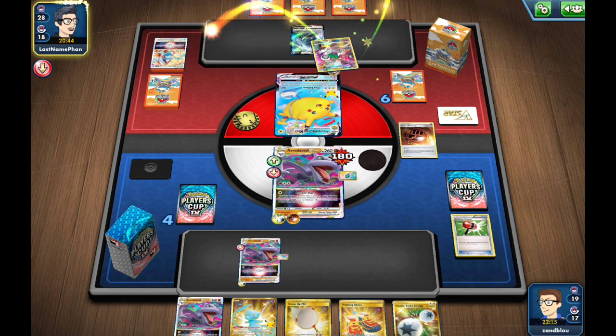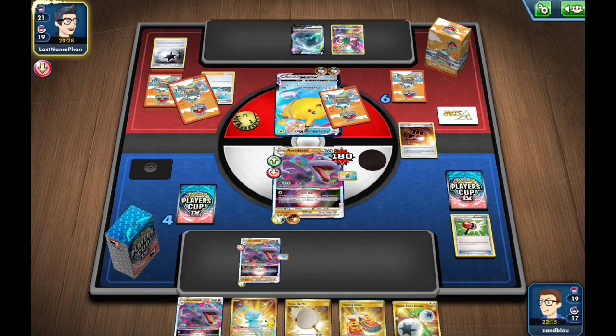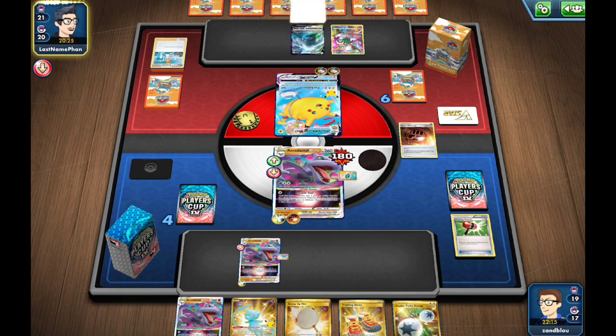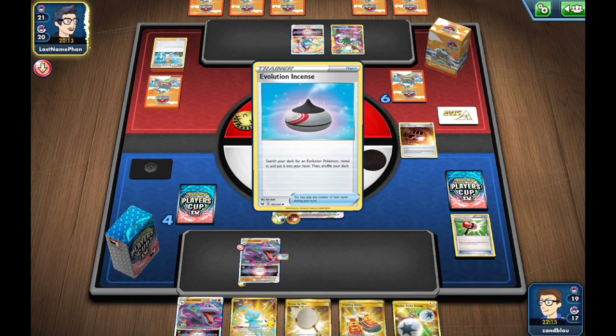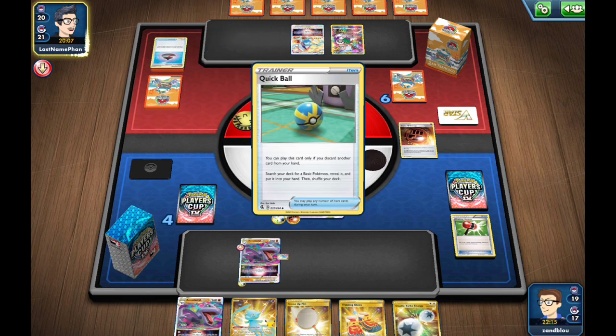Yeah, I'm definitely gonna get punished though — if they have a Double Turbo this game will probably be over. They just need to find a Prism Wisdom. Just an Aurora Energy and Research. They're not going to gamble — maybe could have gambled and found that Double Turbo, which would have been pretty disastrous. I think we definitely lose if they find a Double Turbo, but we're still alive.